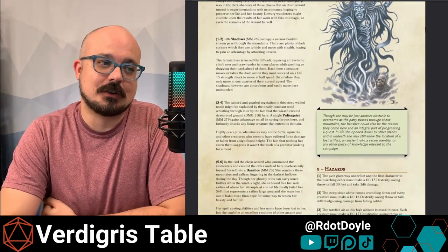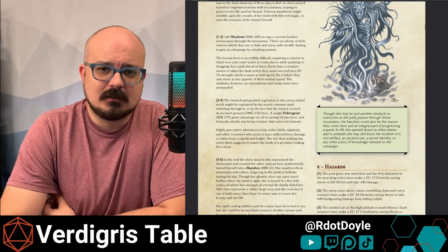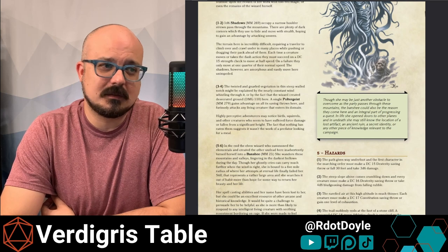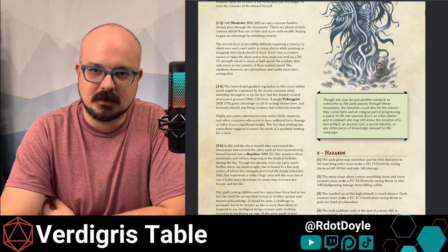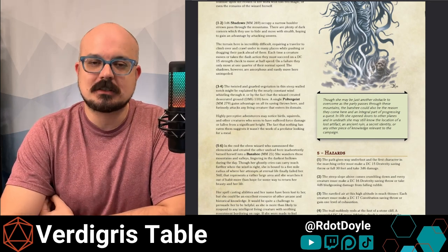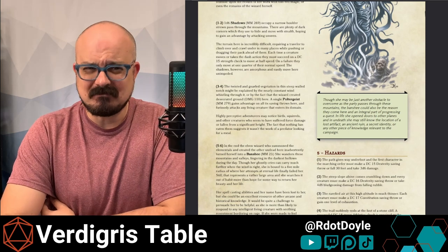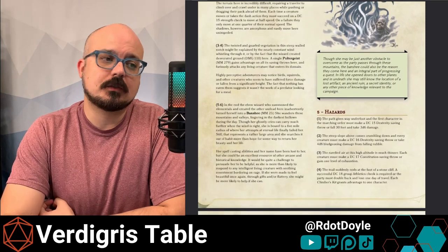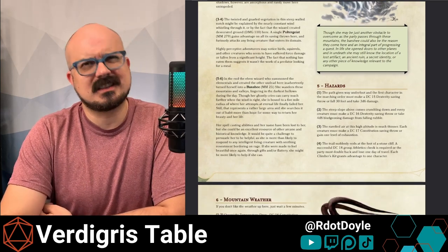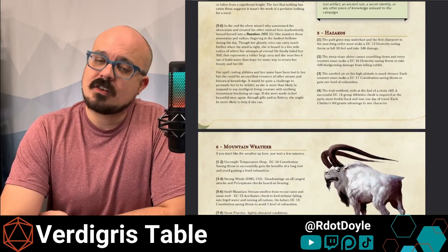She has also created shadows in this boulder field, so you're making athletics checks just to move through here — shadow lurking in little dark spots beneath all of these stones. Shadows sapping strength, changing a character's ability scores — players are ready and willing to give up hit points because they know they come back so fast, but attack their other assets, attack their ability scores, and it's going to feel very different. You also have a single poltergeist in a valley that is unhallowed ground, so they have advantage on all of their saves, plus they are invisible, plus they're psionic — using telekinesis. Poltergeists I don't see enough; they're a lot of fun.